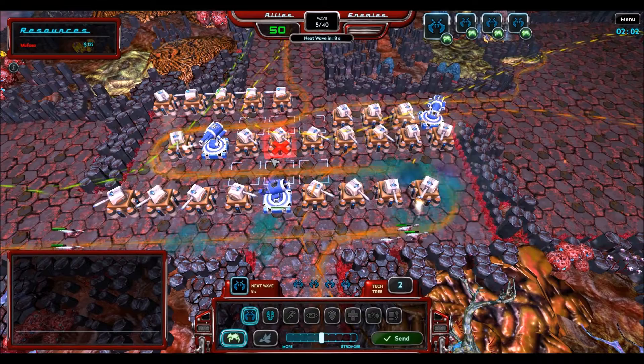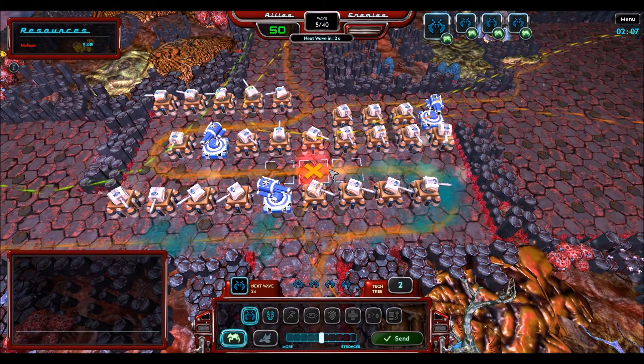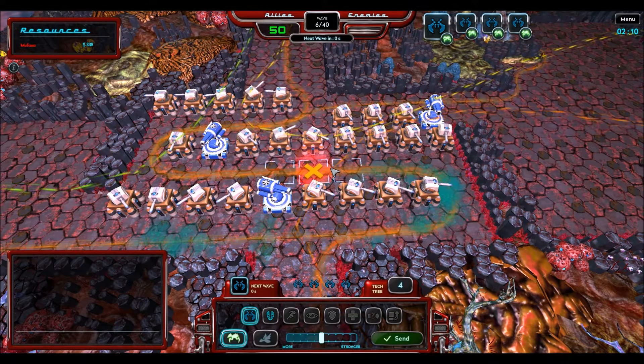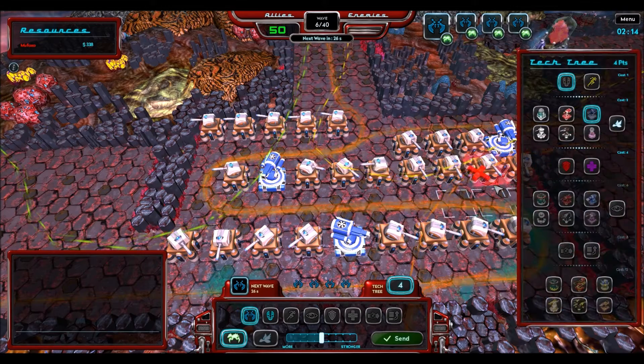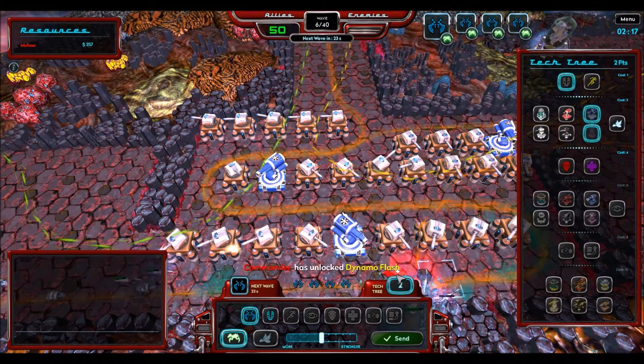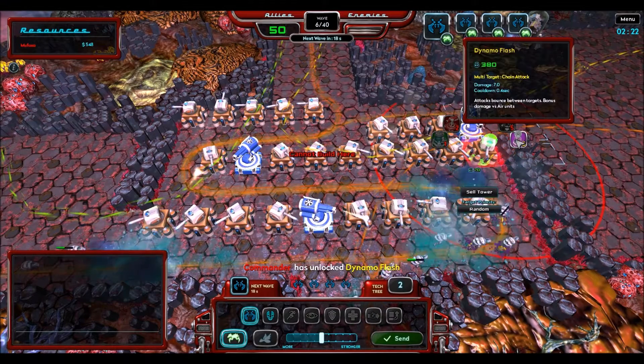That looks rather acceptable — let's add another. That floating X there means placing a tower there would block the creeps. I cannot build there because we want the creeps to run through our maze and die. Nothing morbid about that at all. Now we have purple, which I like to have because it hits several creeps and it's good against flying.